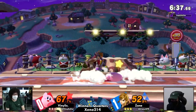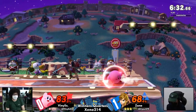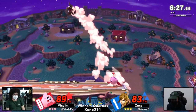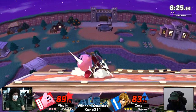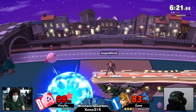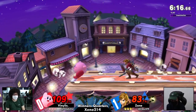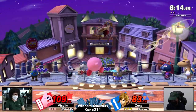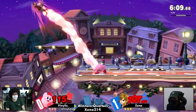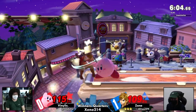Kirby's small size is actually more effective against Link, because Link's sword moves tend to hit high — forward air, back air. Kirby's duck — down press — is really good against characters like Link that have a lot of high hitboxes, or characters that space aerials at a certain height, where Kirby can get out of the way and react.